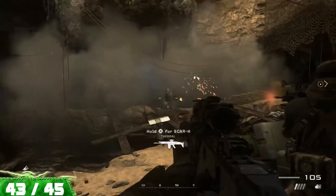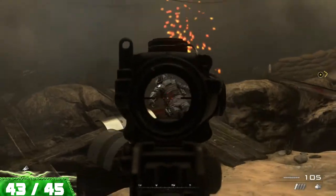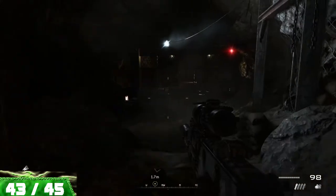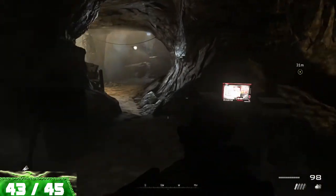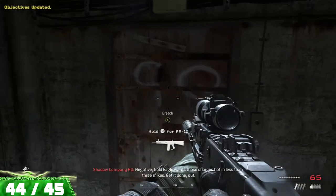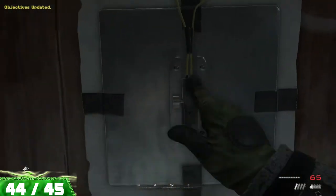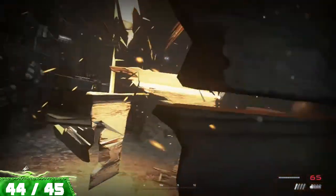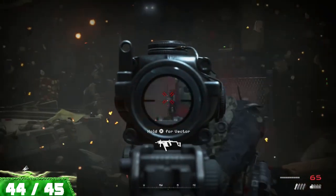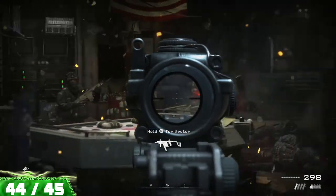As you make your way back into the cave system, you'll come to this open area where there's a big hole in the roof. Before going across, make sure to come over to the right side and pick up this piece of intel. Near the end of the mission, you're going to get to this door that you need to breach — go ahead and breach it, eliminate the enemies, and there will be your final collectible for this mission on one of the tables in this room.